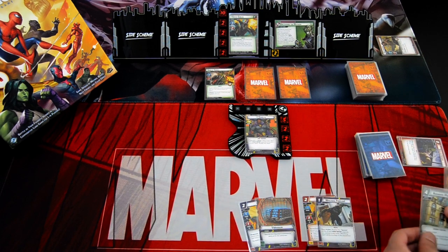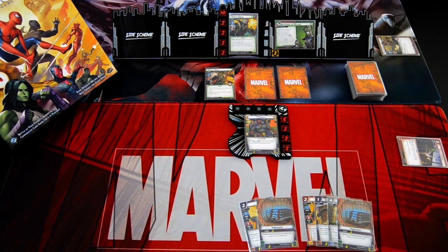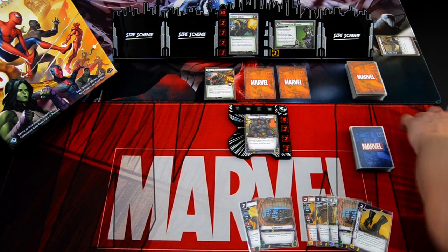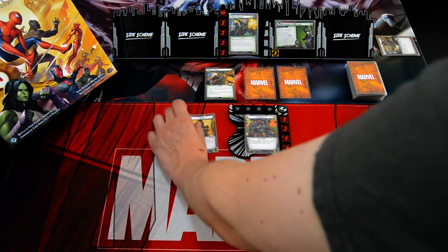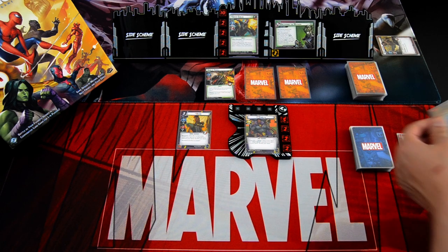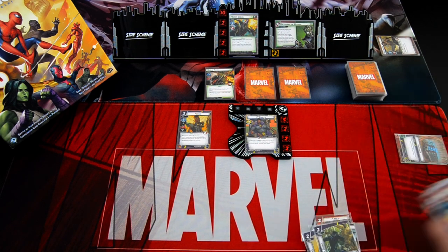We get another Wakanda Forever, Avengers Mansion, and Vibranium. As the setup ability, let's search for an upgrade. I think we need the weapons, so I'll take the Panther Claws. Then we shuffle the deck. Not going to shuffle that much because we play Shuri right from the start, so we'll be searching for another upgrade. Let's play Shuri with the Vibranium and search for an upgrade — this time I'll take the Tactical Genius.